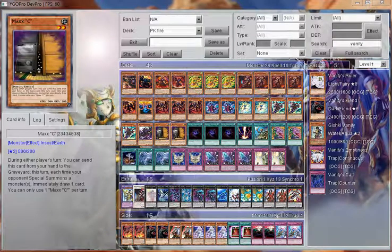Here we go with another top 8 regional deck profile with Daniel Shogun coming 6th place with his PK Fire build. This build is a little different, but overall it's pretty standard outside of the extra Taktan Borg, which is not a dead draw.